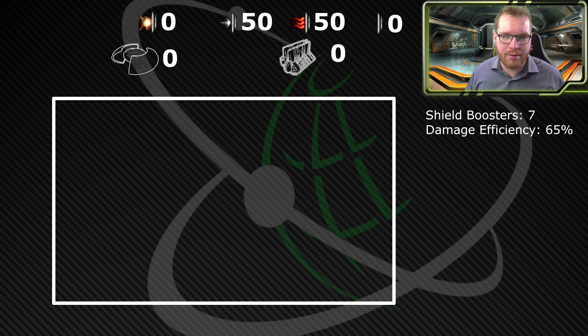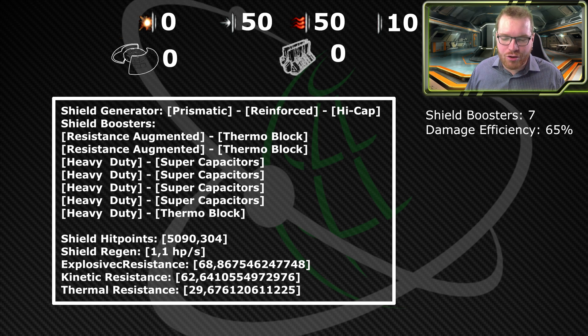One thing mentioned in the comments was plasma accelerators — they do absolute damage and you're not compensating for that extra absolute damage. So I added 10 absolute damage to simulate that some NPCs might land a hit with a PA, which has roughly a 60-40 split on thermal and absolute damage. It didn't change things a whole lot. We're still going prismatic reinforced high cap. It drops one of the resistance augmented and replaces it with heavy duty, because with a little absolute damage — which ignores resistances — it goes slightly less into resistance and more into hit points, but still tries to keep thermal resistance up with two thermal block resistance augmented and a single thermal block on a heavy duty.